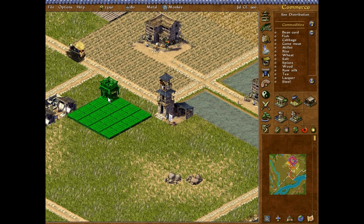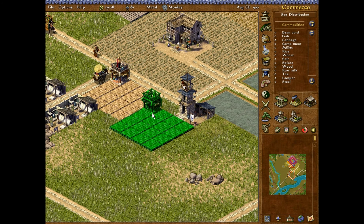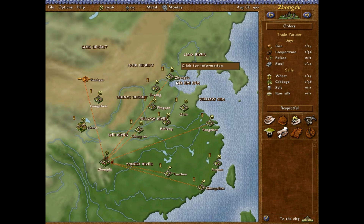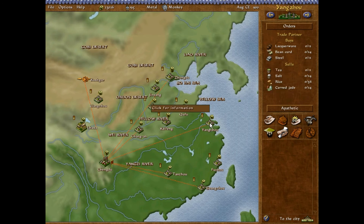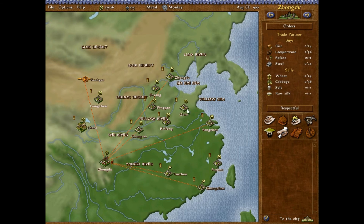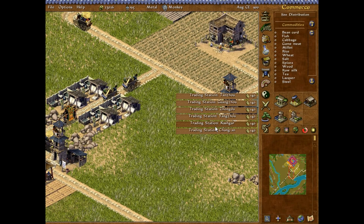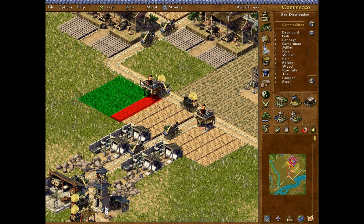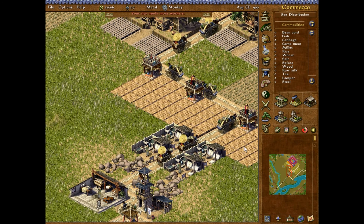Let me just set up my trade stations over here. I don't need all of them — I just need Songdu. Kashgar, Songdu, and Guangzhou for now. So I've set Kashgar, Songdu, and Guangzhou. These Chinese names are something, aren't they?